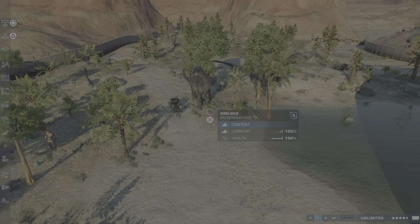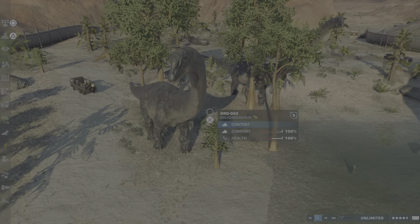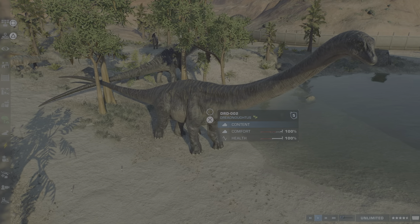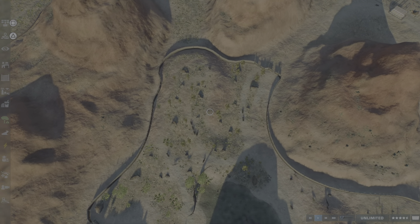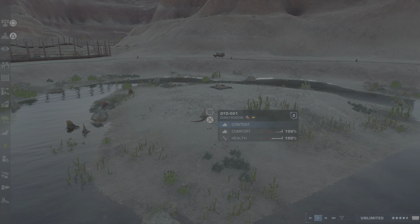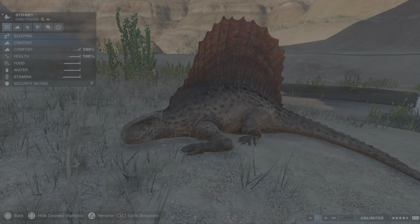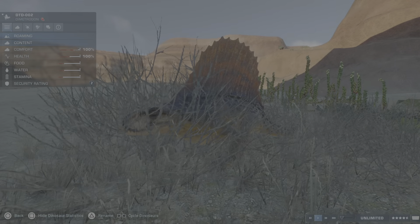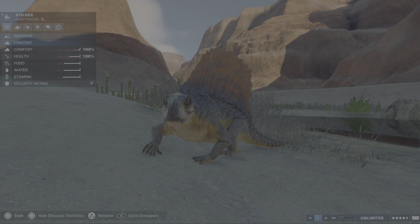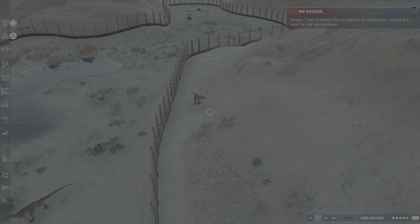The animations in the first game weren't as beautiful as these. There's the Dreadnoughtus - the big one from the Dominion movie - giving a slap to this truck! This is the Dreadnoughtus from the movie, it's actually only one skin so just one color, but I think it's more beautiful than the original Dreadnoughtus. And this was the enclosure with the Parasaurolophus. Then we were here with the Dimetrodon - also from the Dominion DLC. I know you might hear it a lot, but this is not actually a dinosaur - they lived many millions of years before dinosaurs.